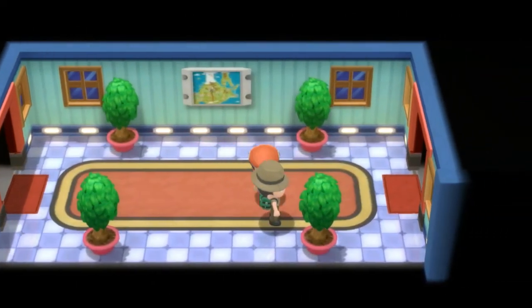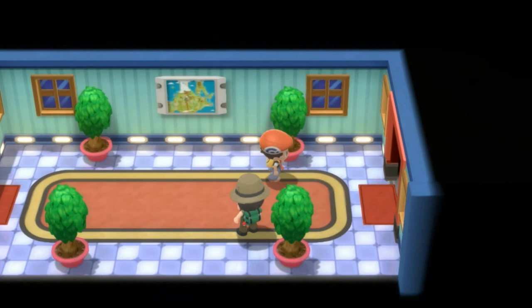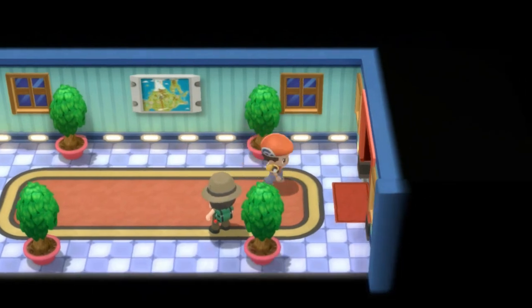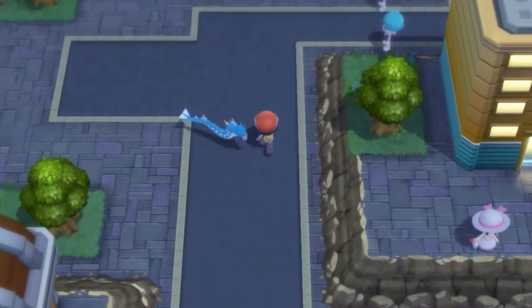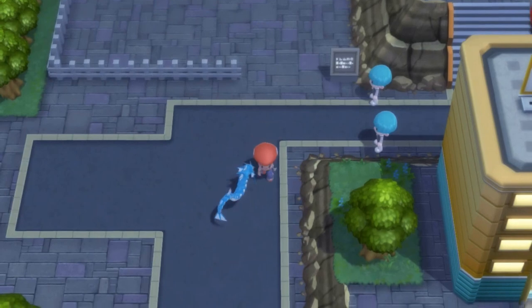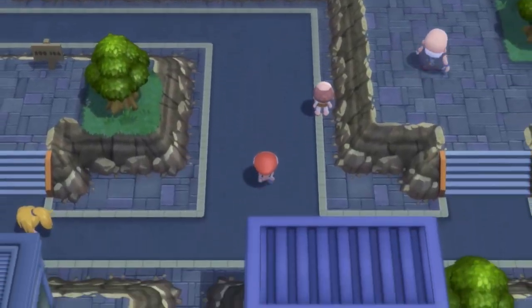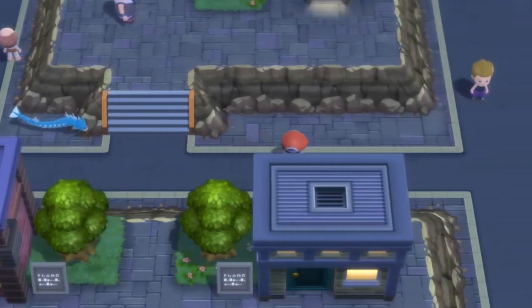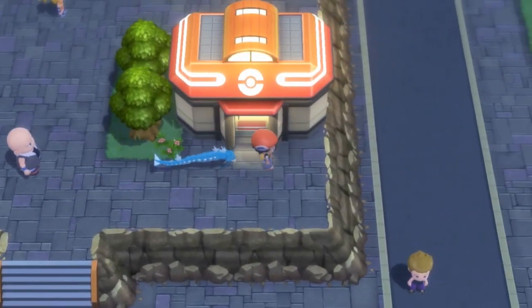Let's go ahead and talk to this guy. I wanted to go to Celestic Town, but there are some Pokemon in the way. Yeah, that is true. We don't need any more Repels — let's go right ahead and just move on. Here we are in Veilstone City. And right from the get-go, we're going to see some Team Galactic guys right here. And yes, there is a Pokemon gym right here. What we're going to do right now is go to the Pokemon Center because this is exactly where we're going to be finishing it off.